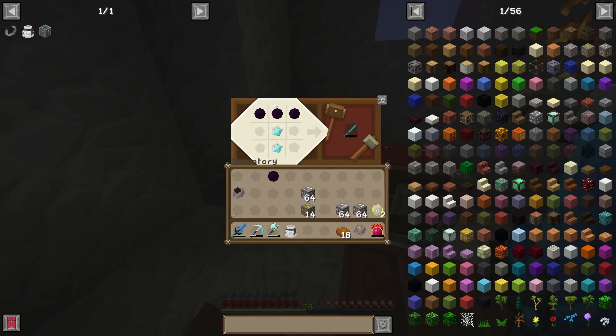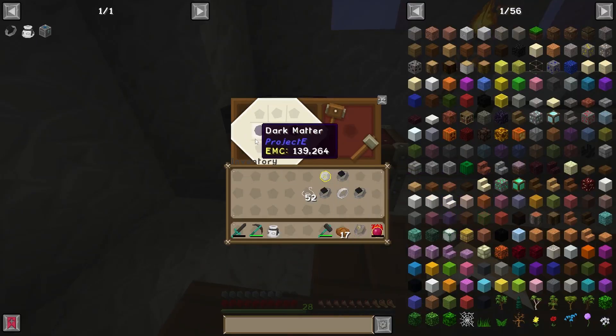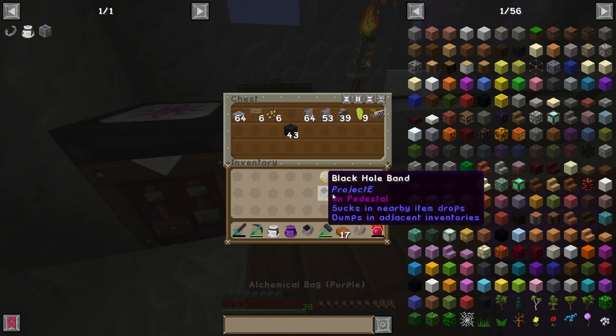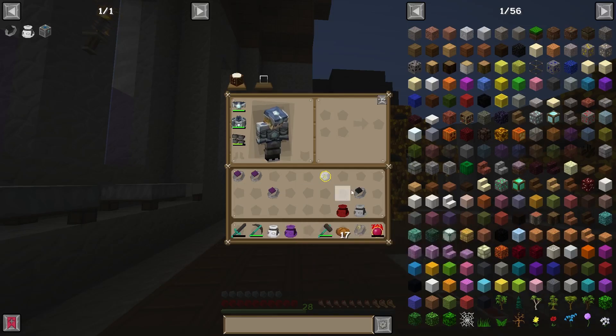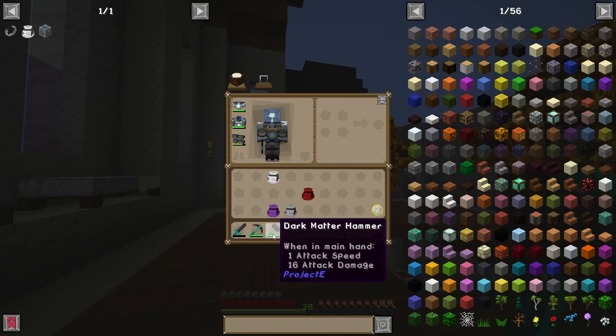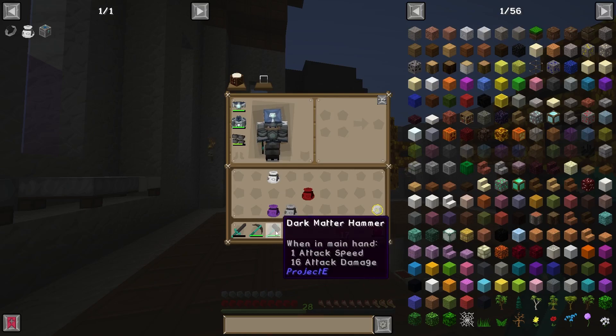A couple of diamonds down below and dark matter along the top — that is a dark matter pickaxe. Let's make our final black hole band, enough for all four alchemical bags. There are the four rings — turn them all on. We also need some more fuel. I've started making the dark matter tools. The hammer works pretty similarly to a lot of modded hammers — it mines in a three-by-three-by-one-deep area rather than a single block, so you can get nine blocks at once instead of just one.